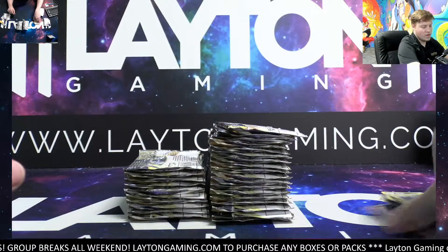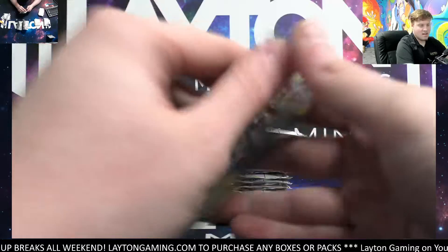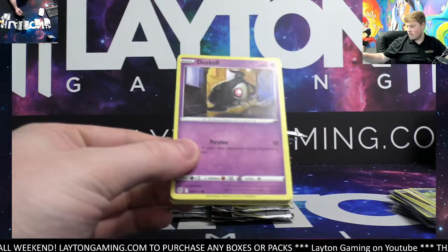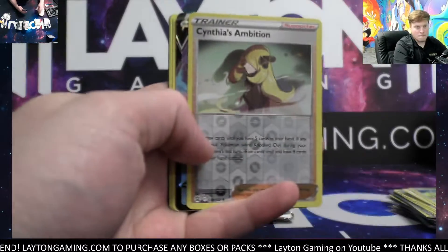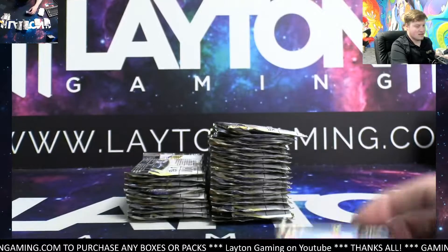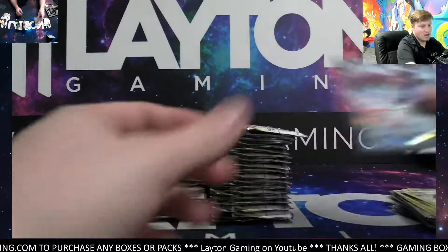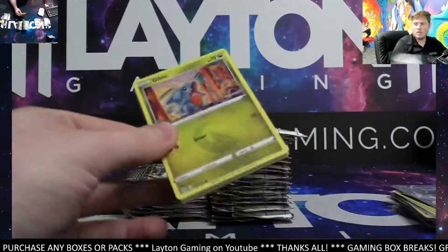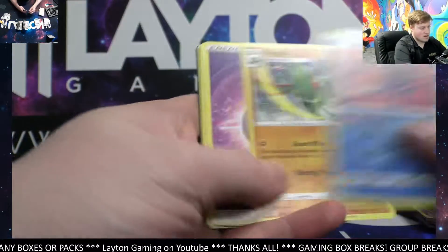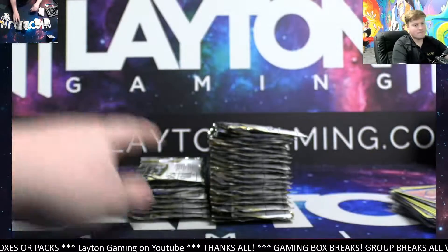Felt like that Collector's Chest was like the perfect pick though — it's got the stickers, it's got the guaranteed cool promo cards, Lumineon V nice one there, and then it's got the seven packs still as well and the notebook. It's gonna be a Manafee also got a Flygon.